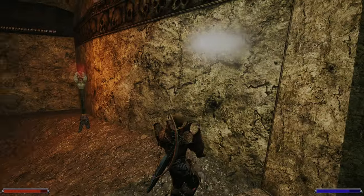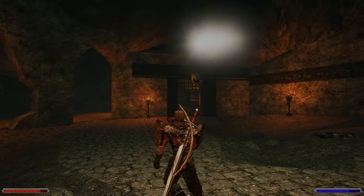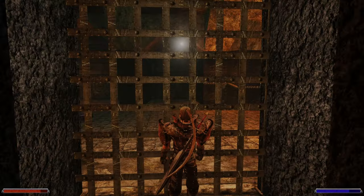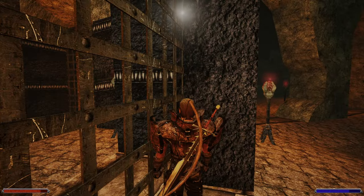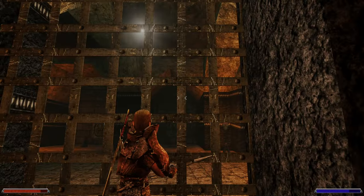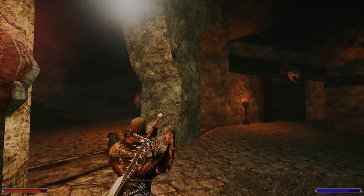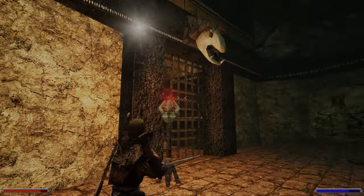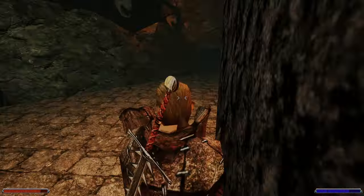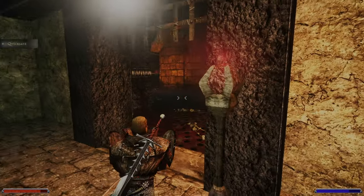So here — there is no button, right? Nothing. There is a thing that we can use. Here is also the one with the arrows. Won't we be in here? Nope. What's up with that? Probably this one gets opened from this side, but here is a bit scary — something will happen here. Just watch it.